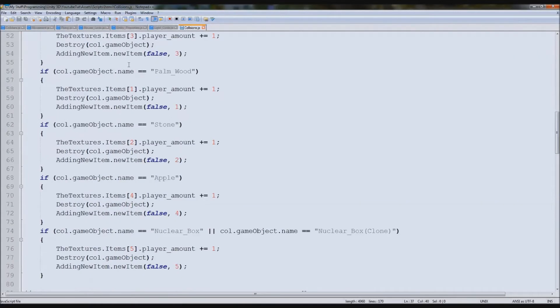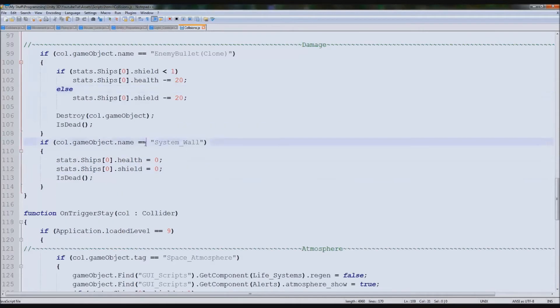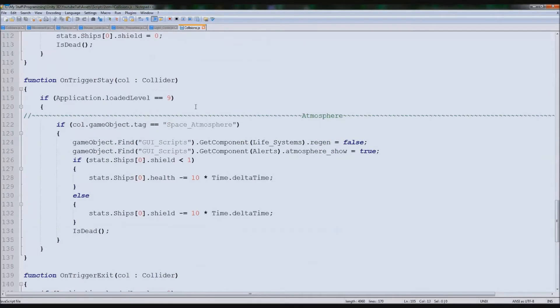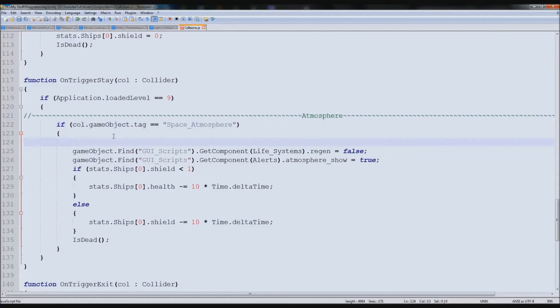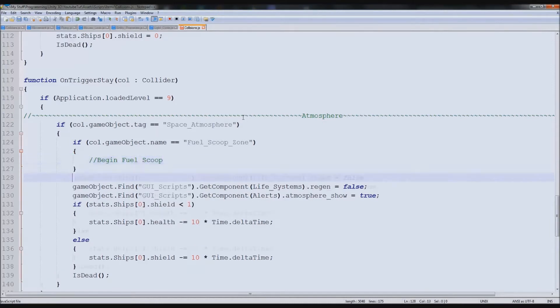We've got our items and our damage — system wall, enemy bullet. This is where we want to look. So if the collider tag equals 'Space Atmosphere', which it does — then inside here we're going to put: if call.gameObject.name equals 'Fuel Scoop Zone', then in here we put 'Begin Fuel Scoop'. Simple as that.